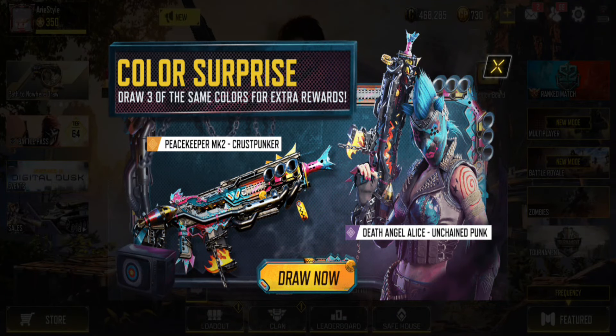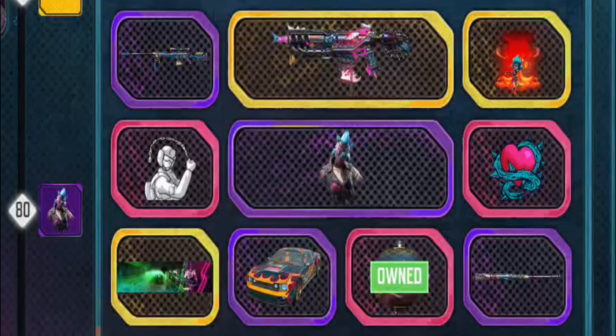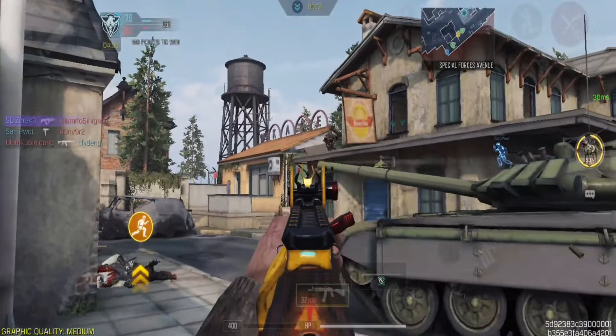Now, let's head over to the sales section and find the Color Surprised. On the main page, you'll see all the rewards divided into three colors: gold, purple, and pink. The first draw costs 8 CP due to a 75% discount, but the normal price for each draw is 30 CP.